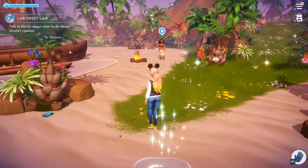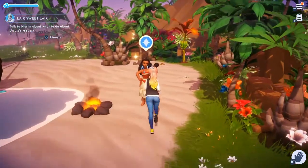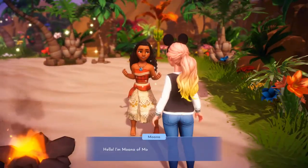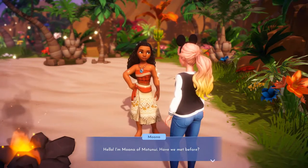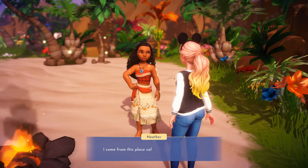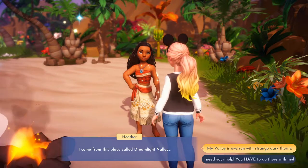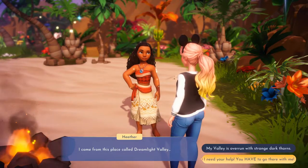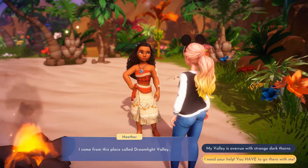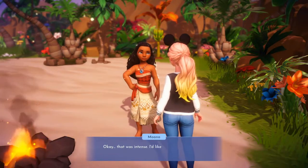There are sparklies — do I do anything with those or do I just talk to Moana? 'Thanks for coming to see me. Hello. I'm Moana of Motunui. Have we met before?' I come from a place called Dreamlight Valley — my valley is overrun with strange dark thorns. I need your help, you have to go there with me. 'I'd like to help, but I have things I need to do.' That was intense.